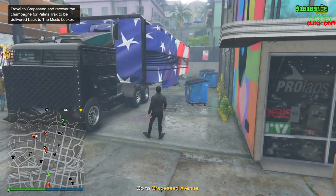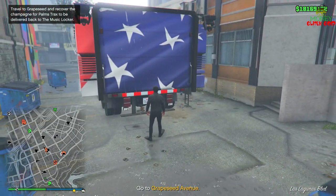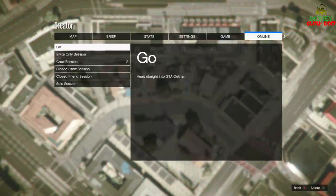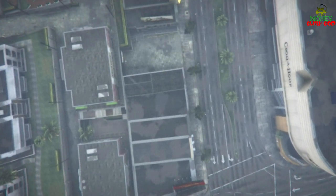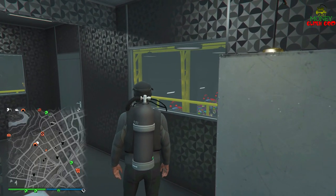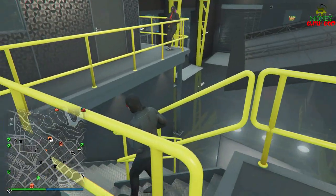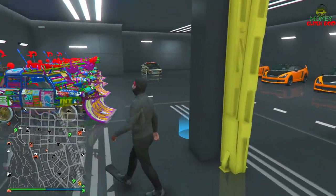We're just going to go in the back of the MOC. You wake up with the scuba suit on — even if you join a new session, the scuba suit is still there. One more thing you should know: this garage has to be completely full. I've been doing it with the Issi and the Elegy Retro Custom. Keep some Elegy Retros in here for the rinse and repeat because that's where we store the cars once they're done.